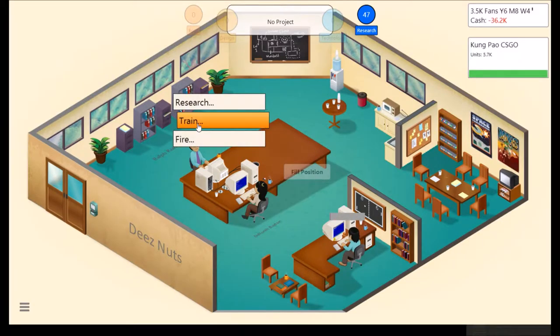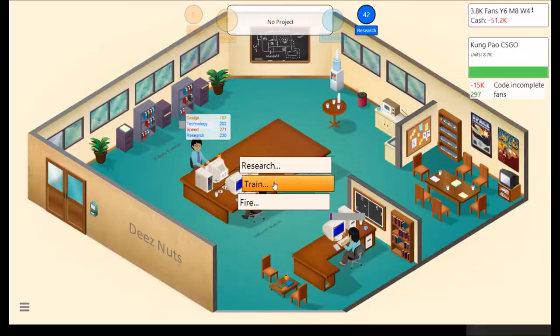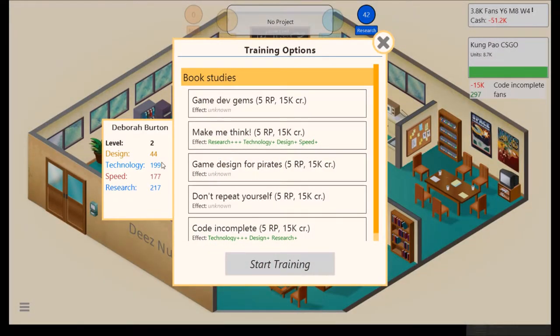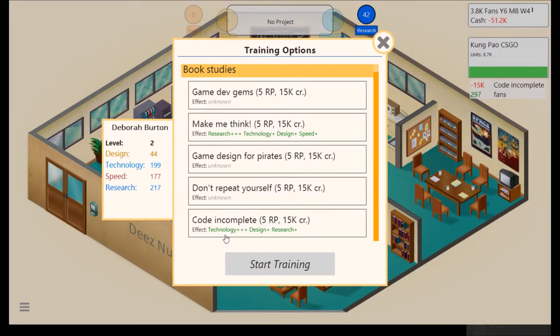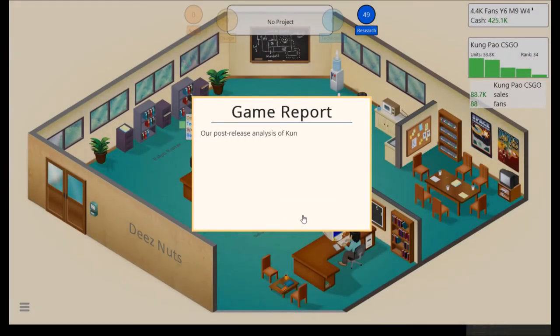We're going to generate a game report and train this guy in some more technology. I forgot this guy was supposed to be the designer, actually. He got such a close mix that he's turned into a tech person pretty much. Hate when that happens.